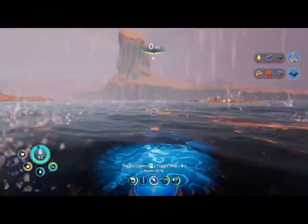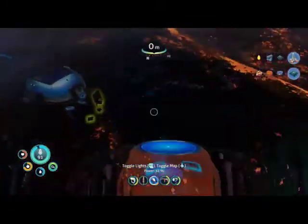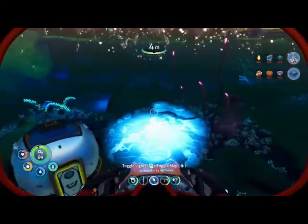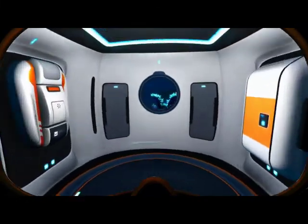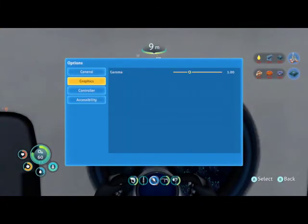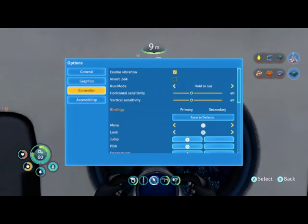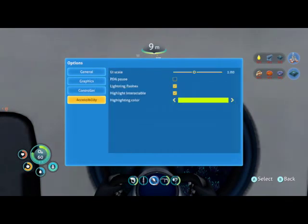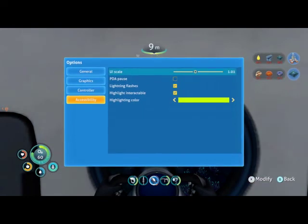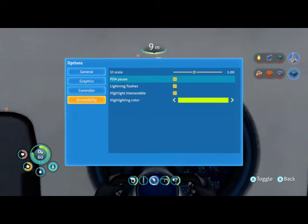Okay, never mind. Just go down. Just explore around here and see if you can find it, which I think will be very useful. If you open up the main menu — Options, Accessibility — it should be under Accessibility. And then PDA Pause. You select A, go down to PDA Pause. Can we do that? Anyway, yeah, there we go.